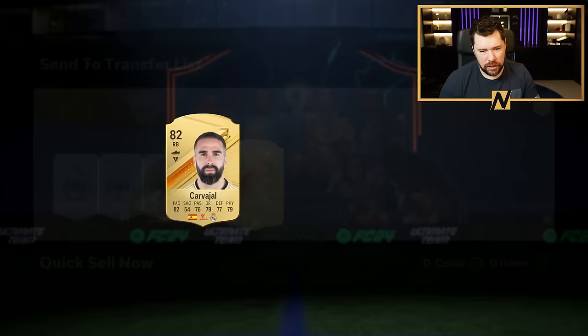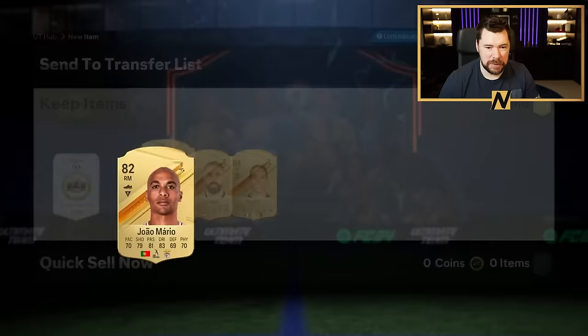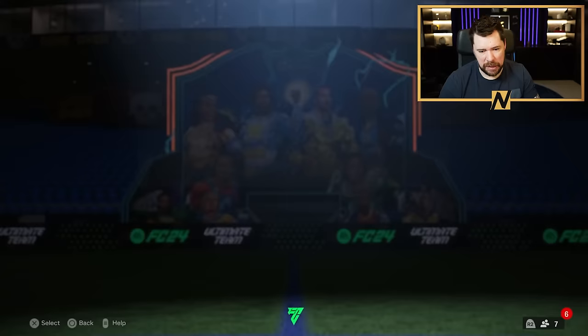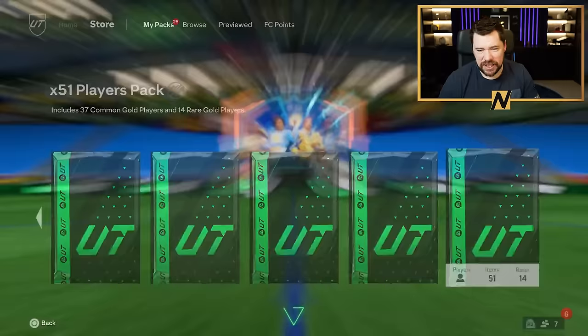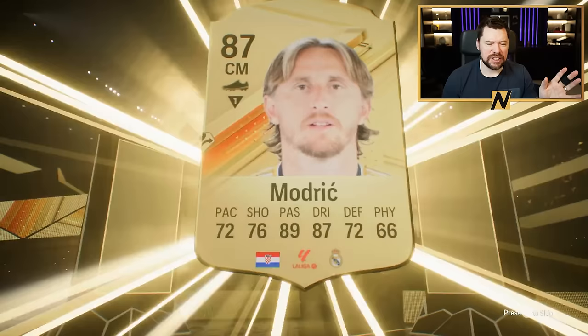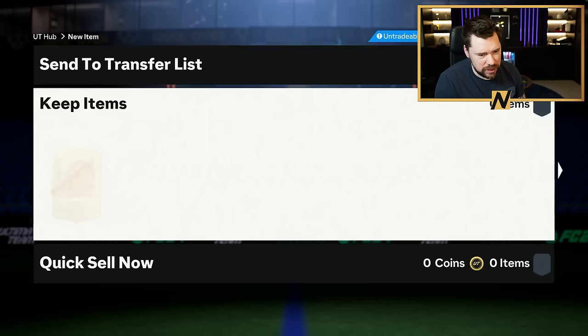We're going to get our fodder off of those and then build, hopefully, 20-30-40 player picks, which should be quite good. We've already got an 86, an 87 and an 88 — this is why it's infinitely repeatable. We put these three back into the exchange, the other fodder into the team of the week player pick. We've got 87 Marquinhos as well — it is walkout central here. An 88, two 87s and an 86 off of the first like four or five picks. Absolutely insane.